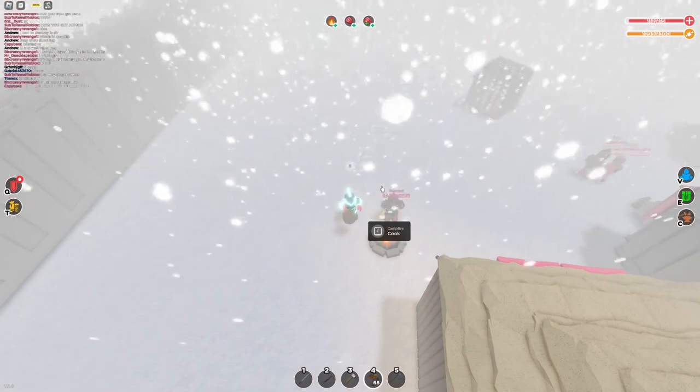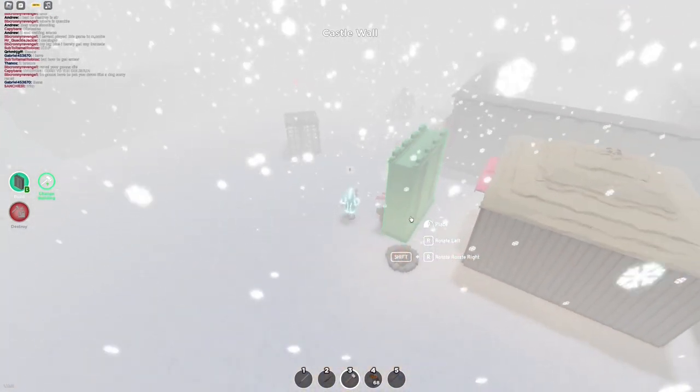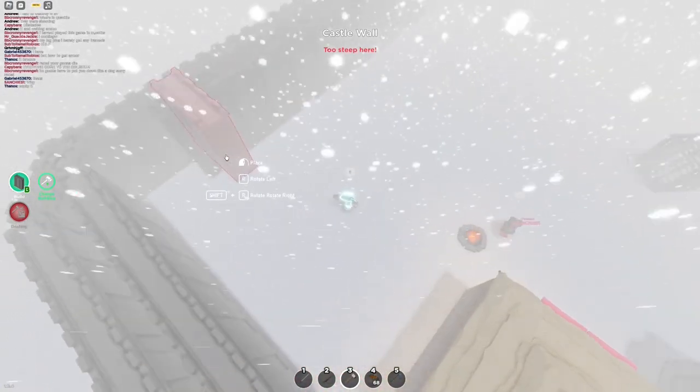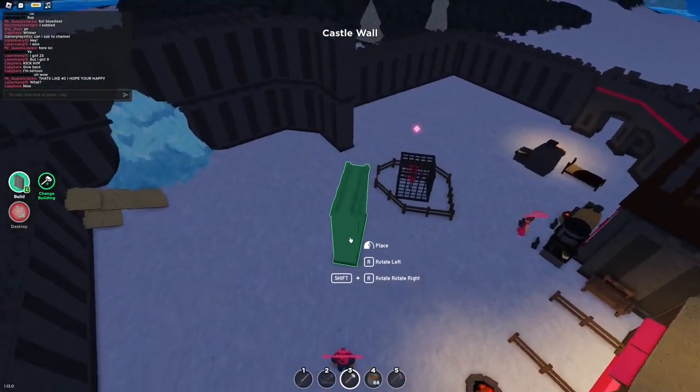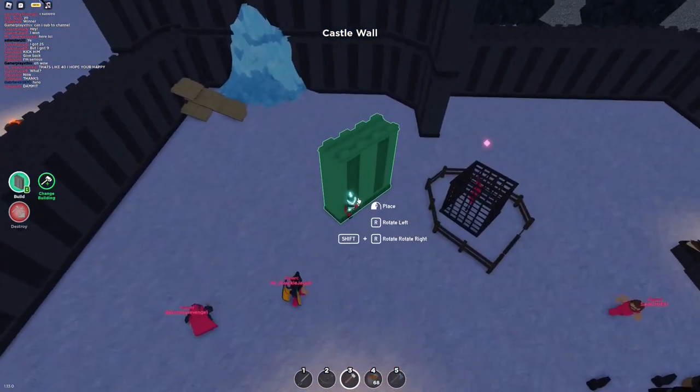Something I didn't notice is that the blizzard doesn't actually affect you that much — it does like one damage per second, about the same as you heal. I can't see anything in this blizzard, how am I supposed to build? I'm thinking we do a little headquarters right here. Why is there a wall missing here? For the headquarters, I'm thinking we do something in this area. I can see a structure forming right here, so we're gonna go ahead and build it.